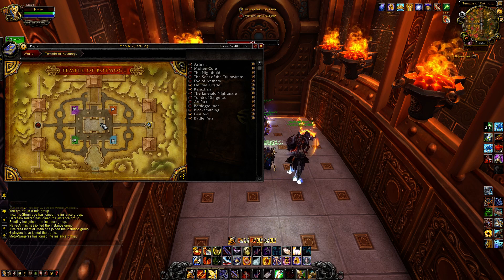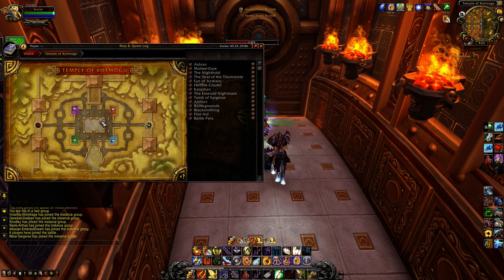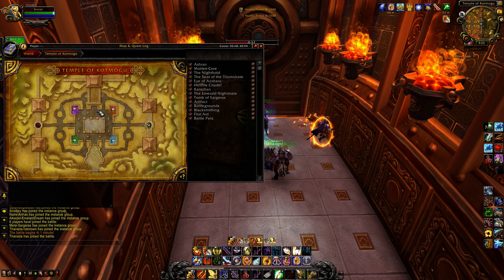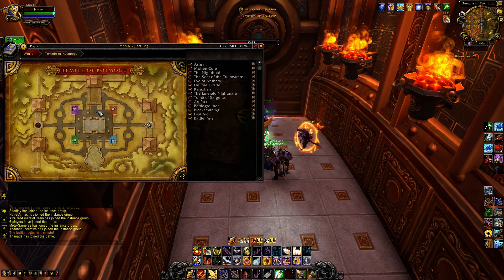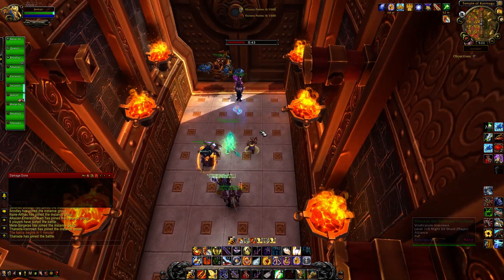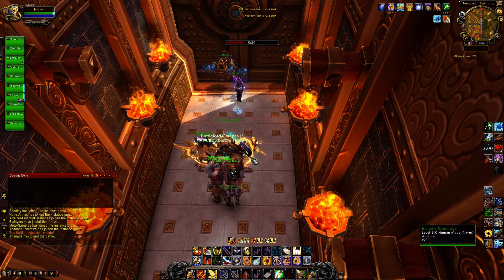If you can control the center you're going to see some pretty substantial wins. Additionally, in these two vacant areas there are Bloodlust or Hero bonuses for either haste or crit. If you're not picking up an orb, go grab one of those buffs and start hacking down the enemy orb carrier — makes life a whole lot easier.